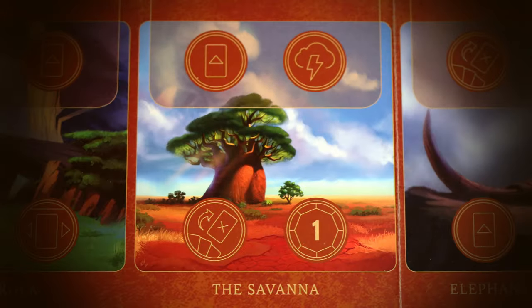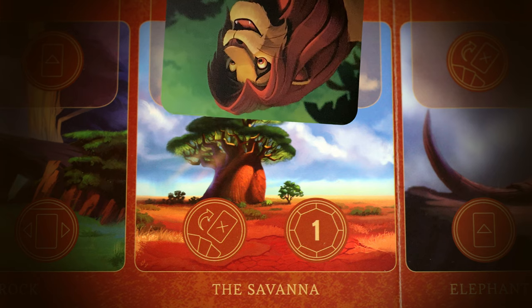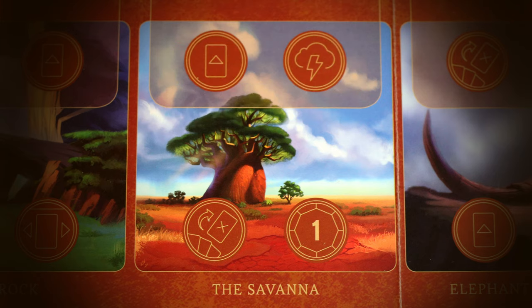The second location is the Savannah. Here you can play a card, use a fate action, and discard cards to gain one power. One thing I like about the Savannah is that you can fate from here, though it probably won't last long. Whenever you go here, use those fates wisely and always discard those extra cards you don't need at that time.